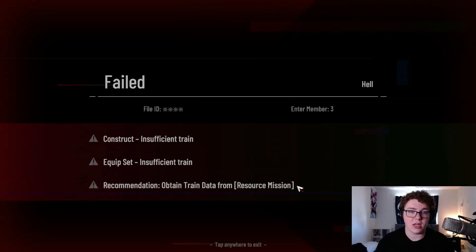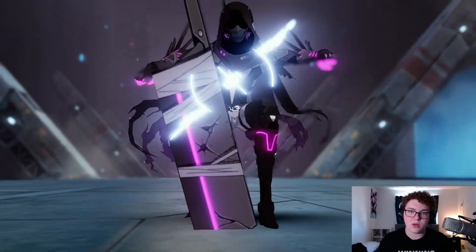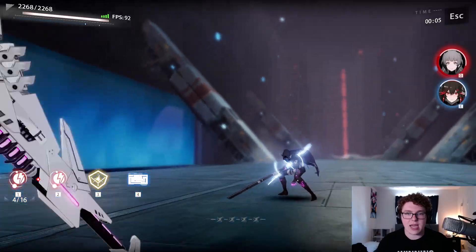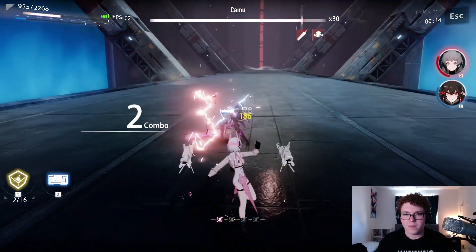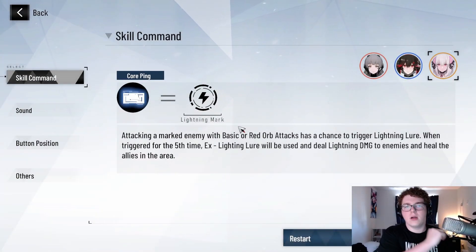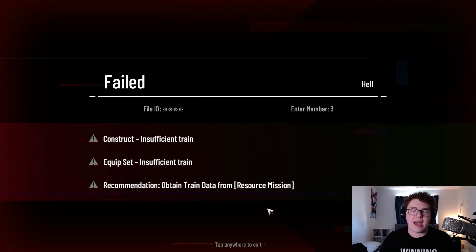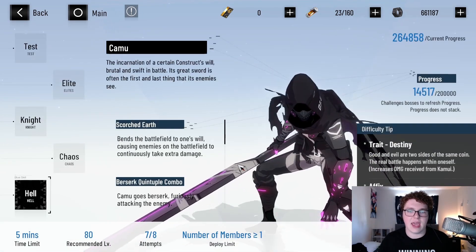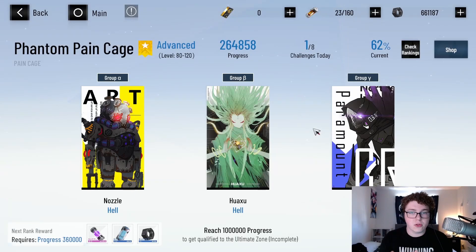I'm going to show a Kamu example instead, since this boss does have those indicators. Bosses have a little red indicator when they're about to do an attack — they'll wind up, you'll hear a sound, and then they'll swing. That is most enemies in this game. Some bosses, what they'll do too, is have that effect until you get to hell difficulty in pain cage, and then it gets rid of that wind-up. So you have to know the visuals rather than relying on the sound cue, which makes it a little harder. But through training and practice, you can learn to dodge every boss in this game pretty well.